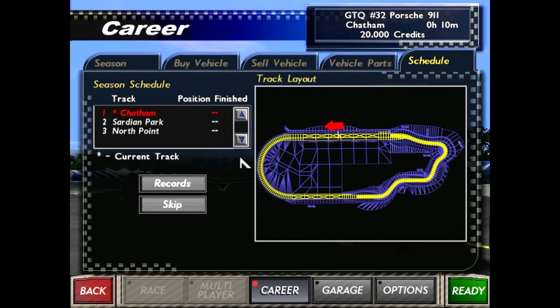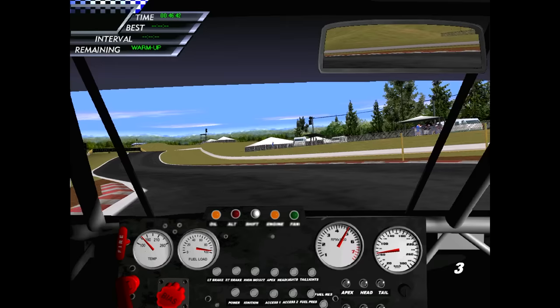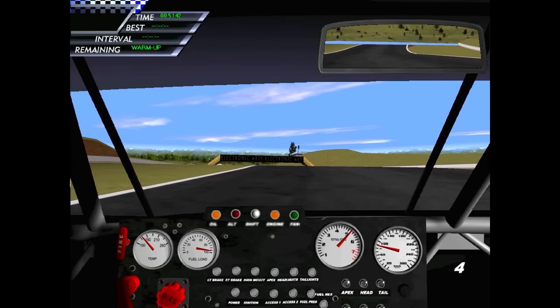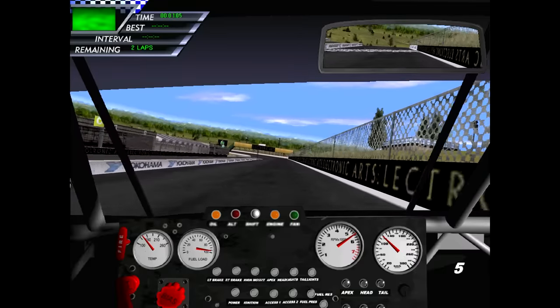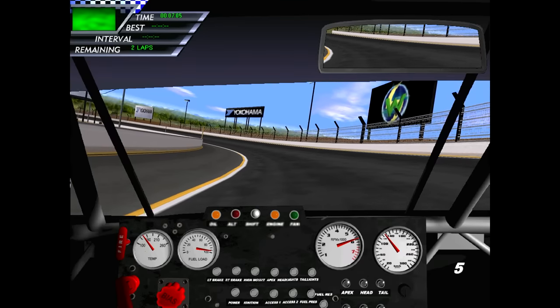I've got the first race of three at Chatham, and I'm going to go out and do a qualifying lap. This course overall is pretty interesting — the first corner, like it looks on screen, is kind of an oval. I really liked this track a lot for that reason. Coming to the end of the warm-up lap here for qualifying, and we're in the cockpit of the 911. I remember this cockpit — it's the same exact cockpit for every single car, but it's a pretty interesting little cockpit for a sports car. I think I get two qualifying laps. Flat out in fifth gear heading into this first corner, and I am using a wheel and pedals for this game, running it on Windows 10 with modern hardware.